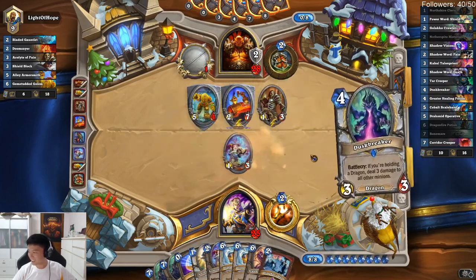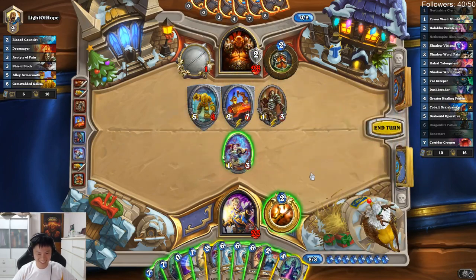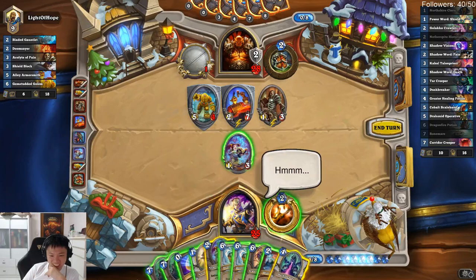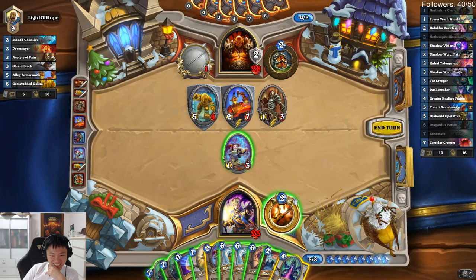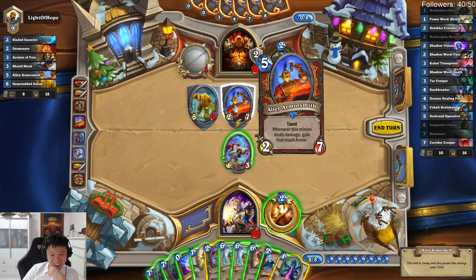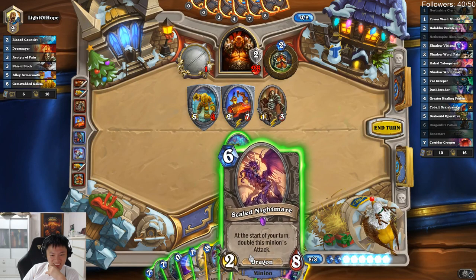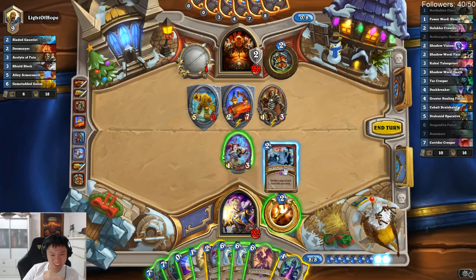Pain, pain, pain. Can I actually win him by fatigue? I want to do creative play — let me think. Can I do creative play or not? I Dead Man's Hand this entire crazy hand into my deck, and then I attack and Dragon Fire Potion. Let's play Resident Sleeper.